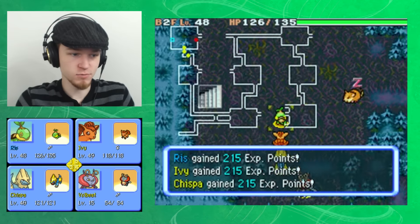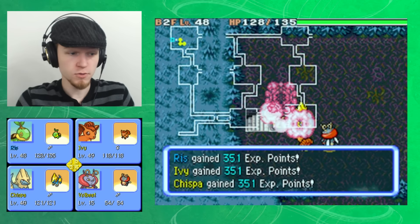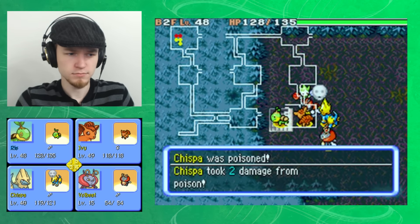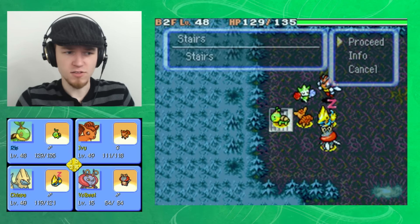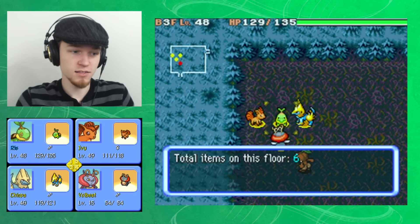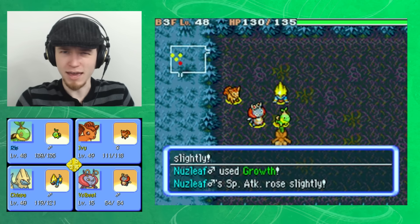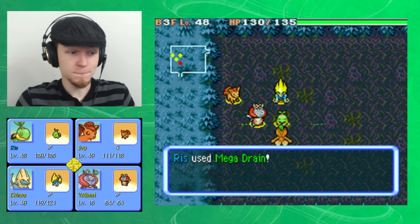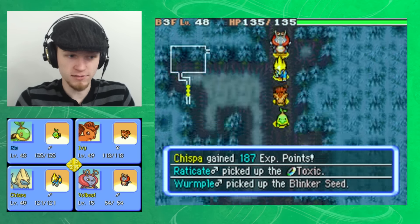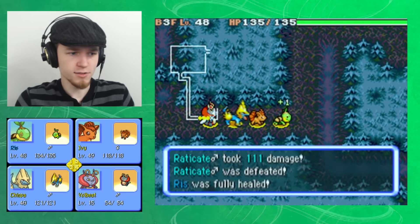That's really frightening to know. Try to take you out quickly for the experience. There's a Ledian, so I'm just going to run. It's a good thing it just nudged instead of actually using Silver Wind. I know people in the comments mentioned using Masquerade for Silver Wind — it works especially well in Monster Houses, attacking everyone in the room. Seeing it used against me, I understand why it's so scary.